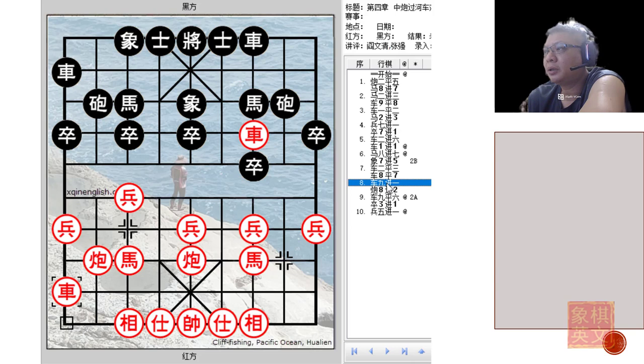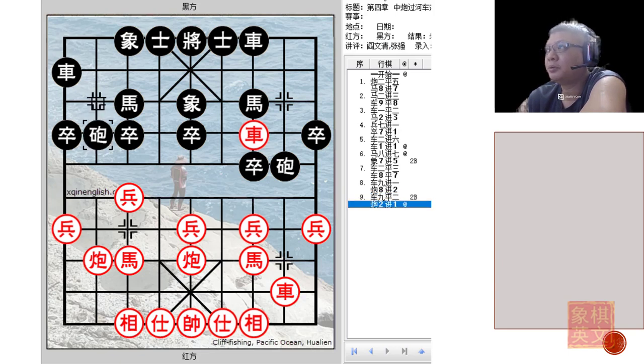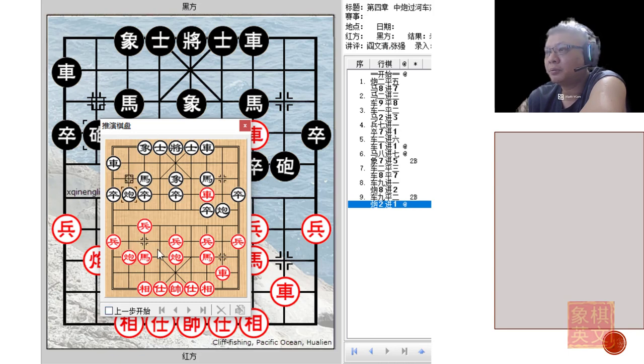A possible line would be r2=3, r=7, r9+1, c8+2. Now c8+2 would be to prepare to trade pawns, to allow for development of this horse, and also hopefully build up some defense along the river bank. Red will usually play r9=6. He cannot play r9=2 thinking he will capture the pawn, because Black has p2+1. After p2+1, if Red captured the cannon, Black would push this pawn forward, threatening the red chariot. So Black can only capture, and it will be one red chariot for two black pieces so early in the game. But Black would have two chariots ready to go.